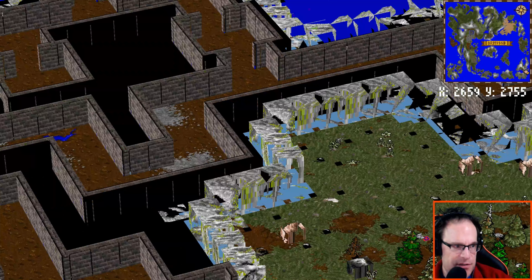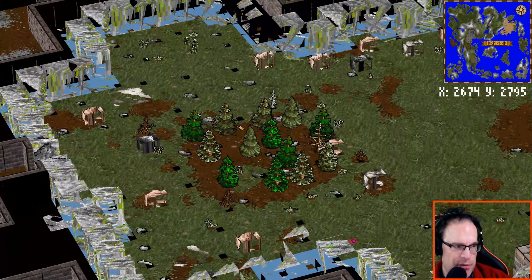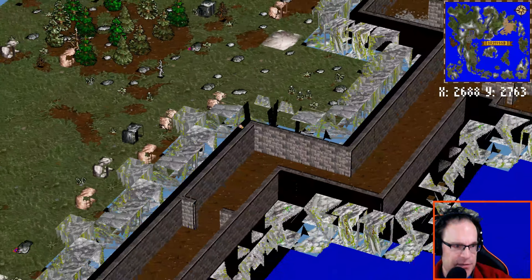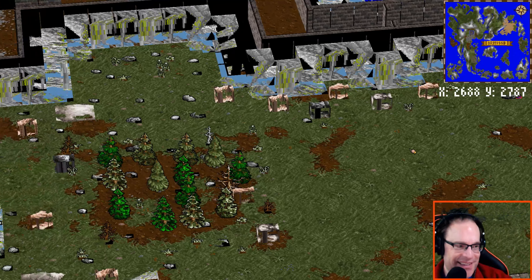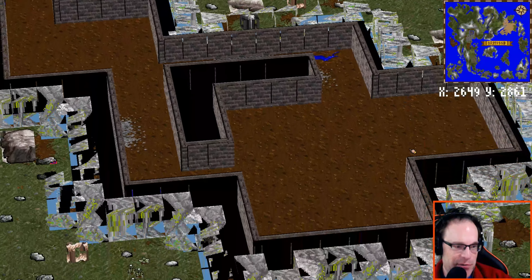Was this the island with... I forgot — the final island of Ultima 4, the Stygian Abyss? Is that where it is, down here in the bottom right? Trust me, I did play the game. I do love it, really. I've just suddenly lost a lot of memory of where things are.